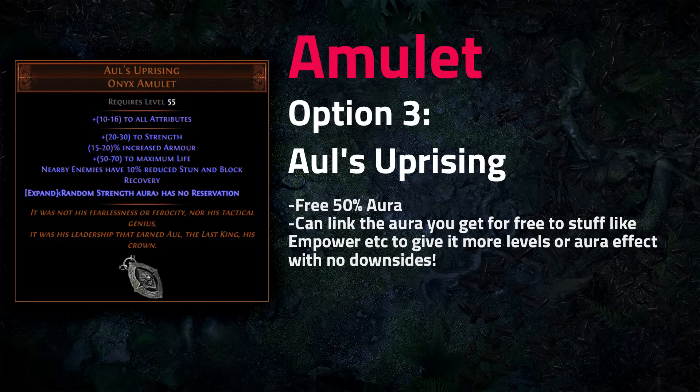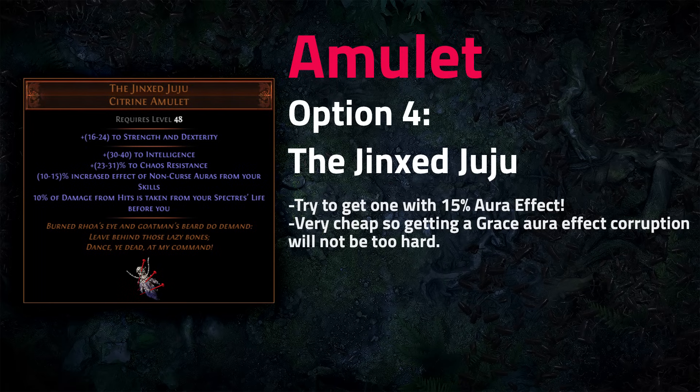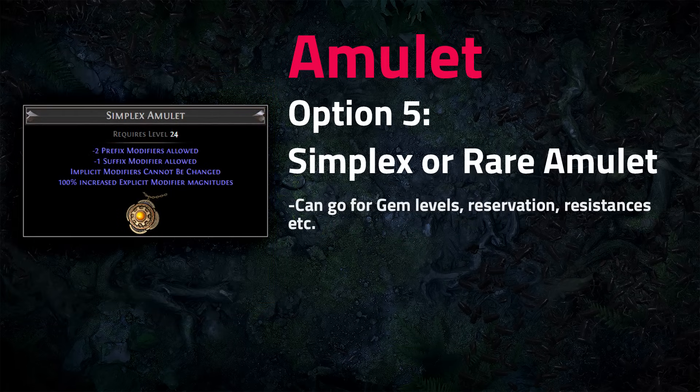All's Uprising drops from the Crystal King boss in Delve and lets you run an extra aura for free — you can do things like link Determination to Empower without caring about the extra reservation cost. Jinxed Juju is a very good budget option with up to 15% increased aura effect and some intelligence, and it's cheap enough that you can look for corruptions. Simple rare amulets with plus one all skills, plus one lightning, and mana reservation mods are also solid options.